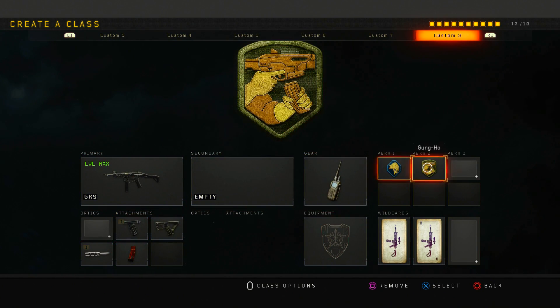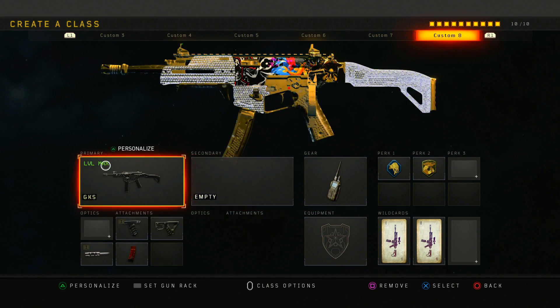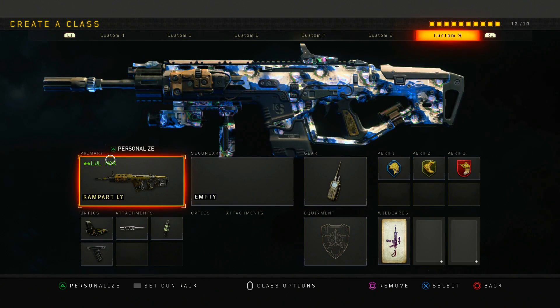I run comsec device, scavenger, and gung-ho on this class. This is a full-send rushing class. With gung-ho you can aim up faster when half-sprinting and reload while running, which is really useful when you're trying to push people aggressively.